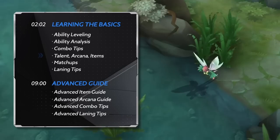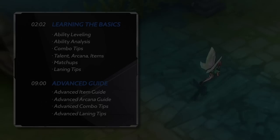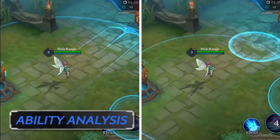If you are only interested in the advanced level aspects of Crixie, feel free to skip to the second half. Ability Analysis: Crixie's first ability is Mischief.